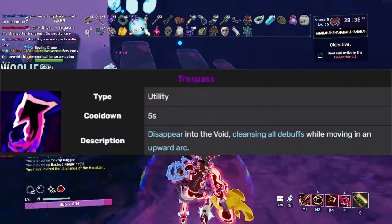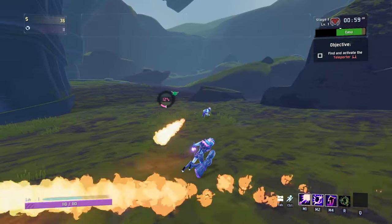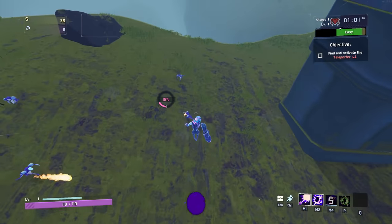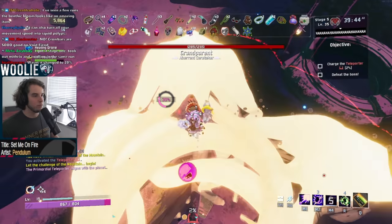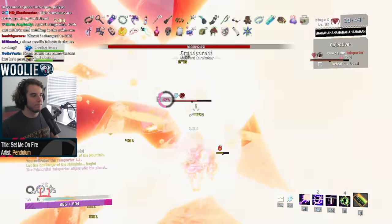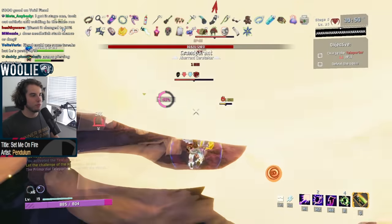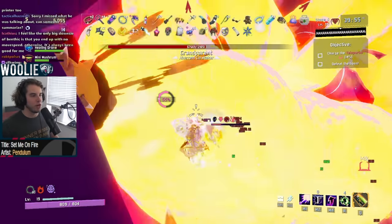The Void Fiend's utility ability, Trespass, sends him upward in an arc, cleansing all debuffs. The corrupted version is a quick dash forward instead of up, but also cleanses debuffs. Use the controlled one for vertical mobility and the corrupted one for horizontal. Because your corrupted primary is such short range, the momentum boost from the corrupted dash will aid you tremendously in closing the gap between you and the enemies you wish to disintegrate.